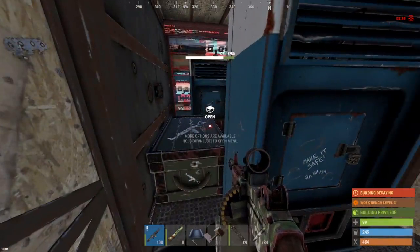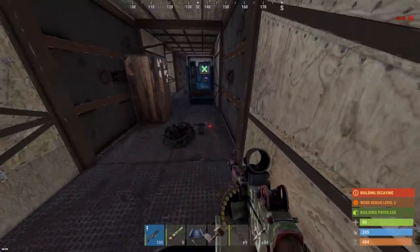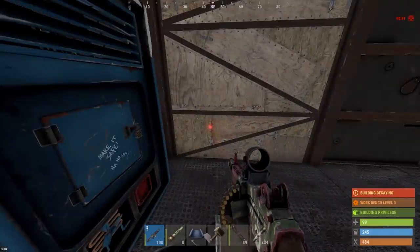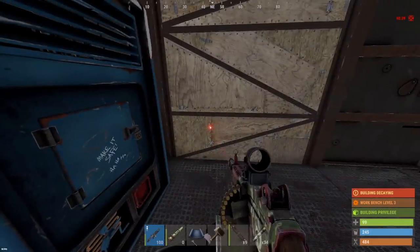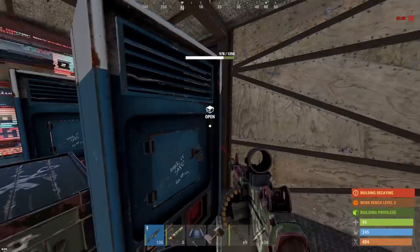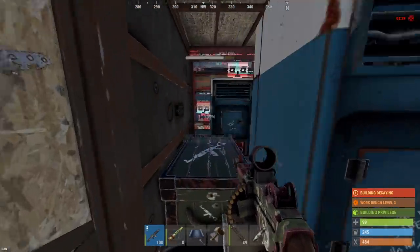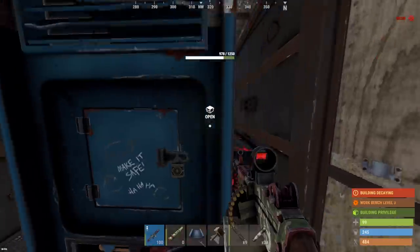I unfortunately feel like this guy is just trolling us with the loot — he doesn't really have much. We got to the TC room and there wasn't really much in there. I'm gonna save the stuff I have and try to hit another base. This was just cancer, man, with the vending machines blocking every single door — pretty smart, but I don't want to deal with it.